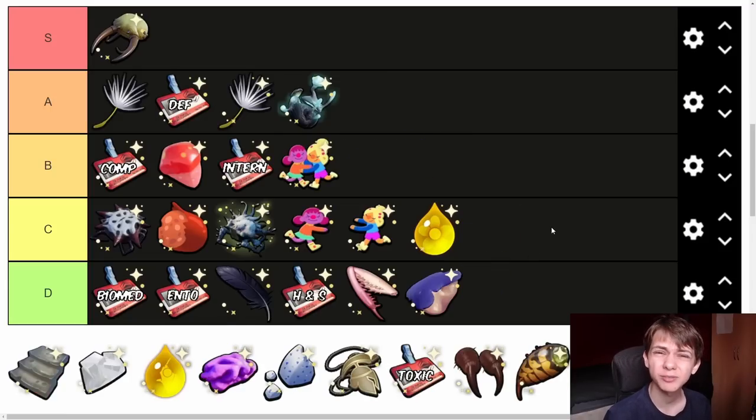Next we have the Rotten Berry Charm — D tier. If you use this, you need to give your head a wobble. It gives you Rotten Deluge, so if you're using Rotten weapons you proc a little cloud similar to the Broodmother armor set bonus. But who's using Rotten weapons? They only go up to tier 2, and the Rotten Red Ant Club is probably the best of them. They do less damage than regular weapons. Chuck it in a chest and never see it again.